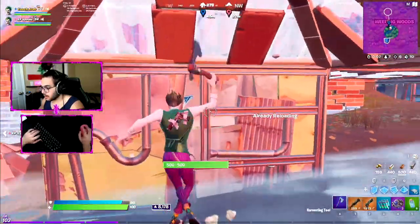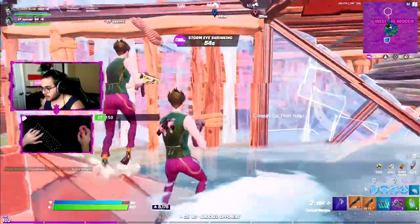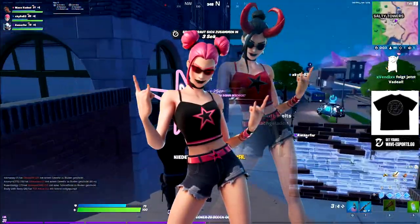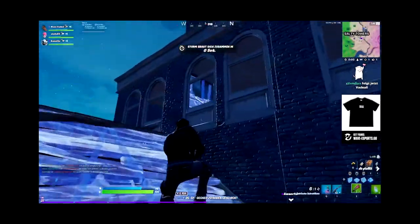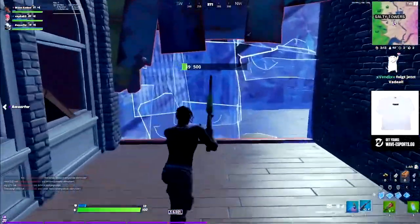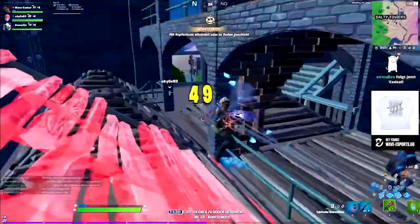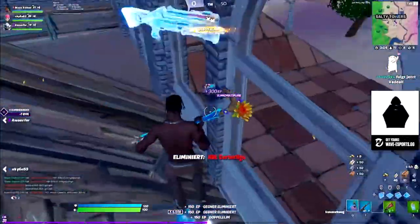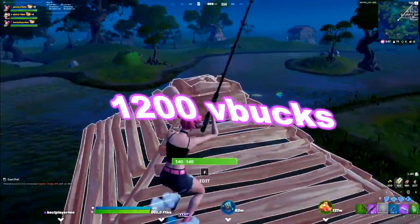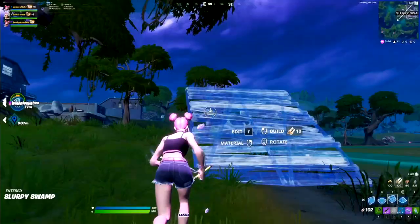Coming in at number 5 is two skins that are basically EU staples. We have the Travis Scott skin and the Surf Witch. These two skins are particularly famous in EU — Vadil, Mongo, Mitro, Jason, all the pros wear these, especially Travis Scott. The Travis Scott unfortunately can't be obtained unless they release it again — probably around 1,500 V-Bucks. The Surf Witch was 1,200 V-Bucks. Star One pairs perfectly with both.